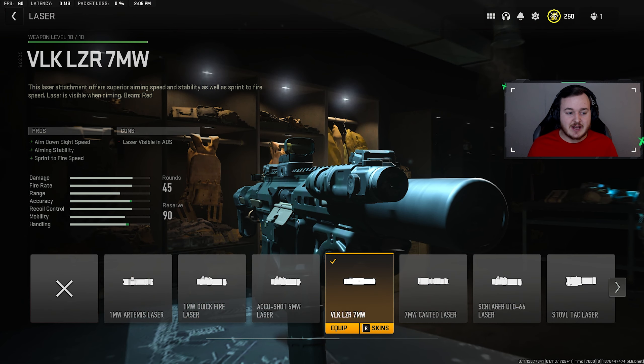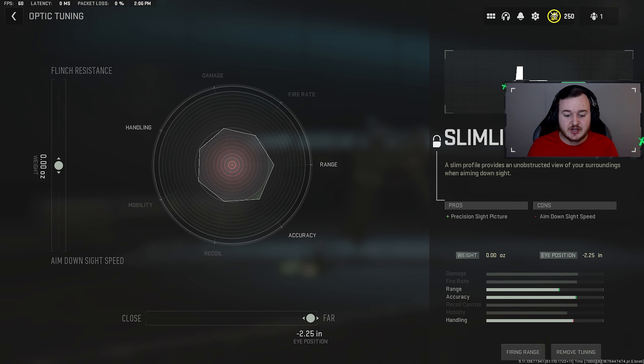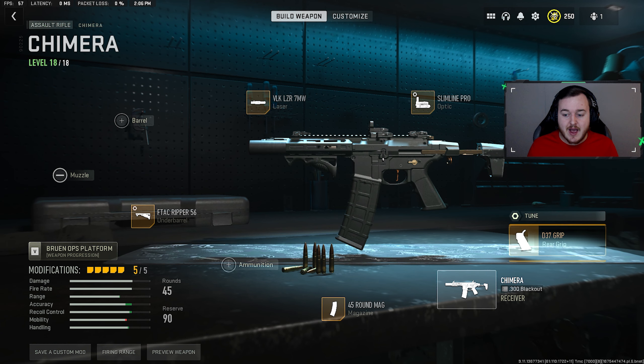For the laser we have the VLK Laser 7MW, which helps with aim down sight speed, aiming stability, and sprint-to-fire speed — making the weapon much more aggressive, shooting faster off a sprint and aiming down sights faster. For the optic I'm running the Slimline Pro, which is a perfect fit for the Honey Badger, though you can run whatever you're more comfortable with. We tuned this attachment with eye position at 2.25 so when firing for long periods there's less visual recoil.